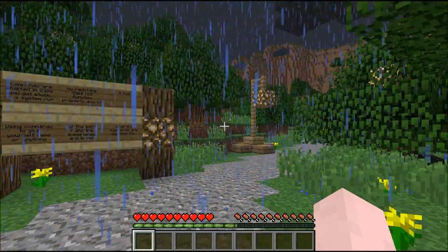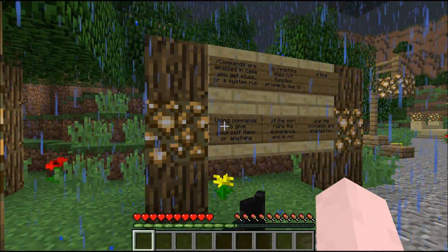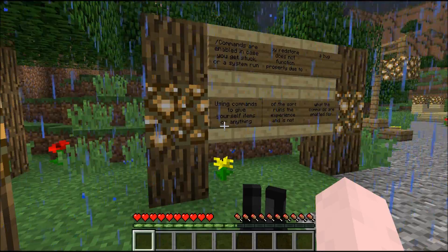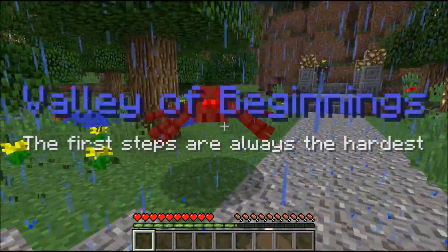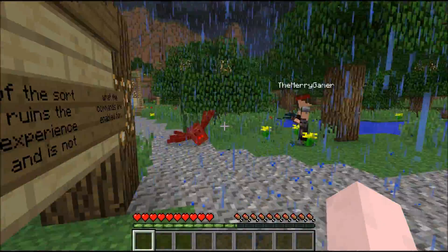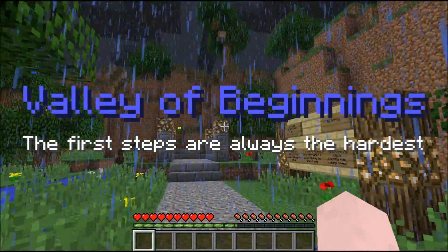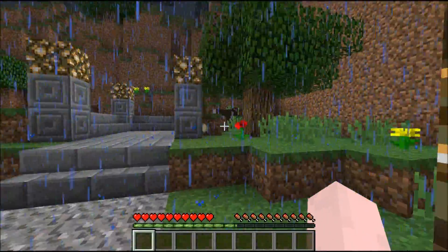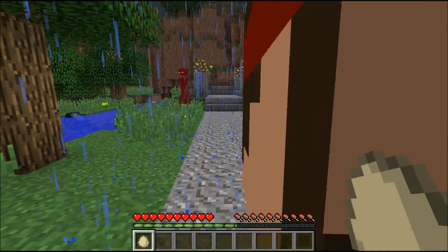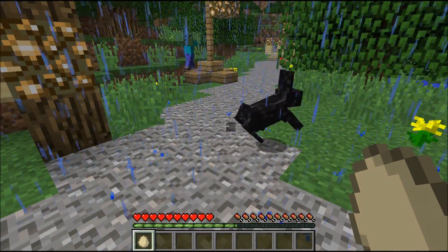Ender chests are allowed — that's nice. Commands are enabled in case you get stuck or the redstone system doesn't function properly due to a bug. Using commands to give yourself items though is against the rules. That's pretty much standard CTM rules. Uh oh, watch out — here comes a zombie. We've got to go find something here quick, because we're already getting attacked.